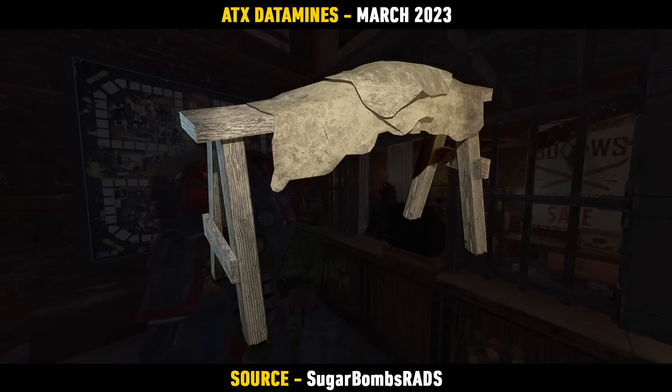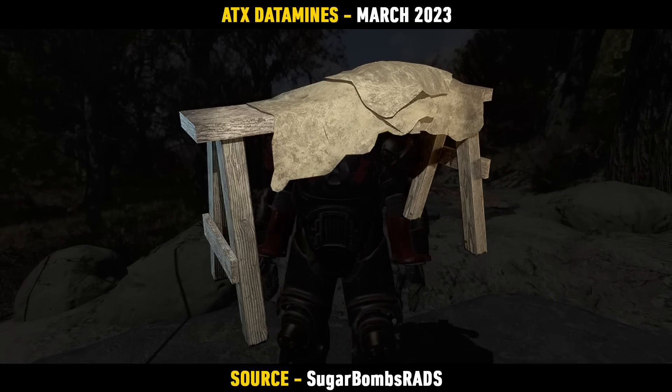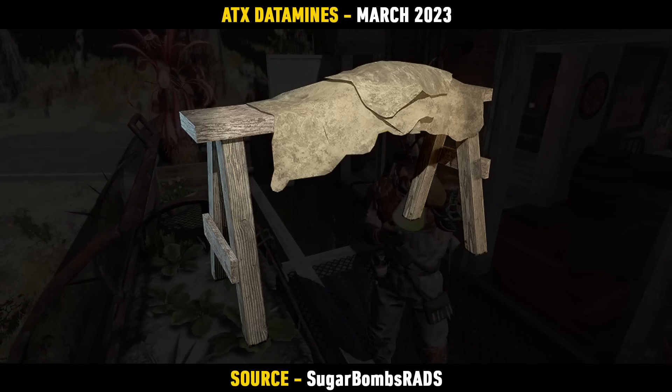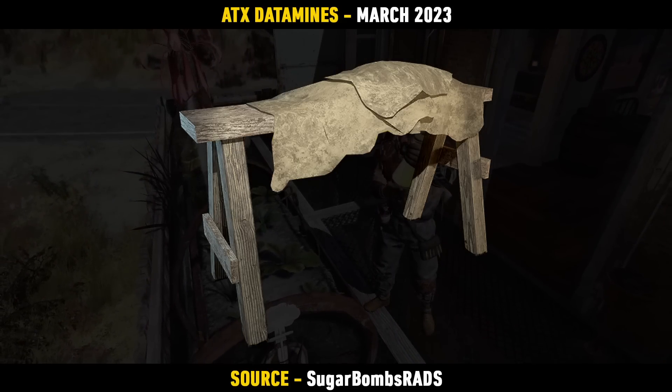Out of nowhere, we also have a Tannery Bench on the way. It kind of links in with some of the items from the current season, but it's not too bad — nothing too crazy — but it's going to be interesting to see how this works. Maybe it'll reward you with leather for having it down in your camp. Who knows? We'll have to wait and see.